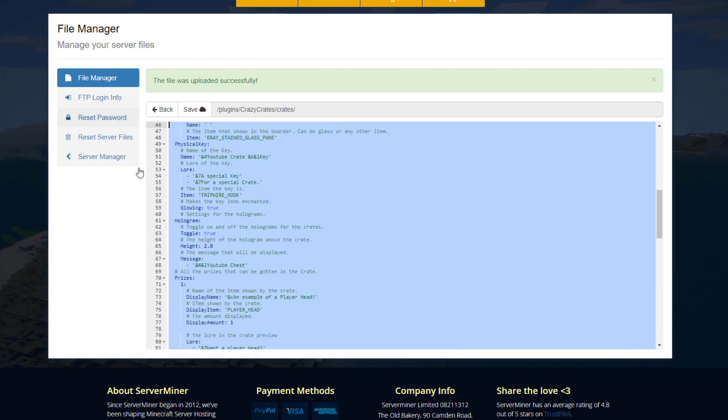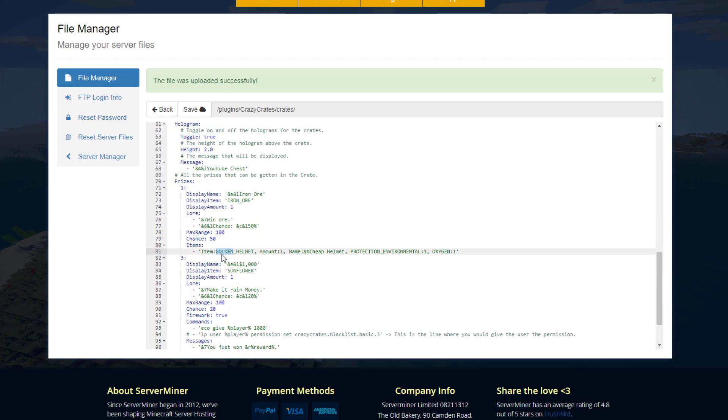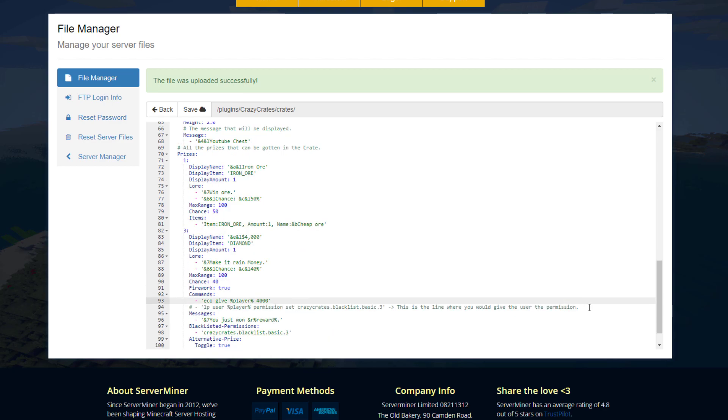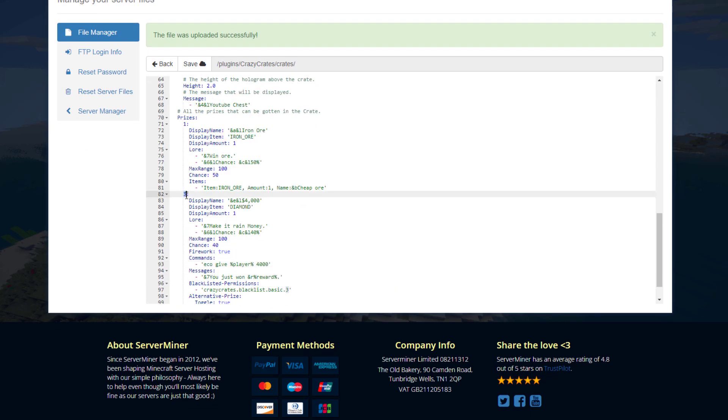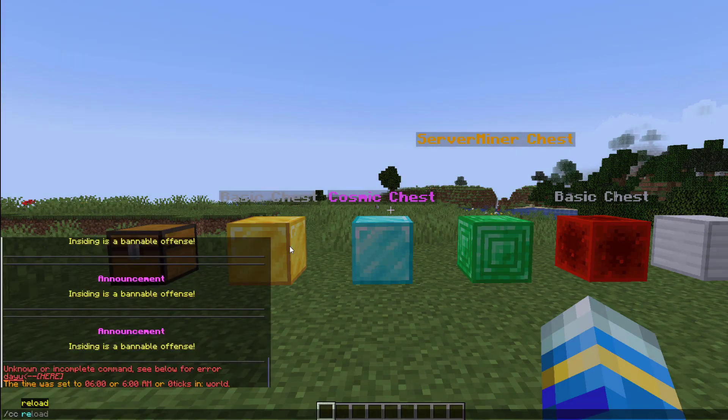Here are the prizes. The first is a player head — I'd delete that and choose whatever item you want, for example iron ore. I'll speed this up — you can see I'm changing the lore and the chance; make sure you change both of those. You can add items with enchantments, and down below there's a cash amount and commands to be performed such as giving money or permissions. That's how you create a prize item.